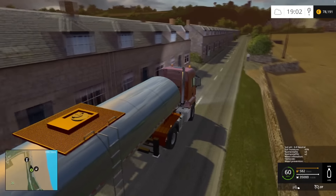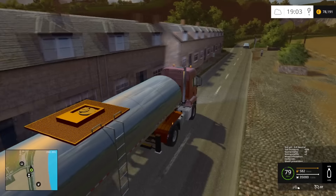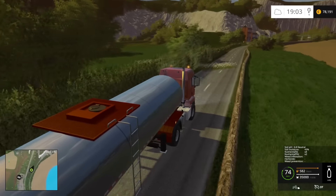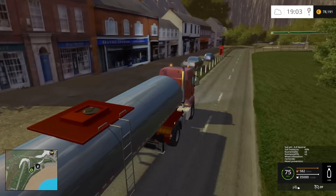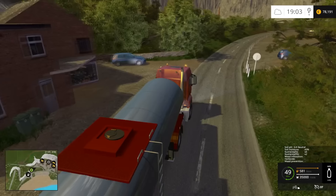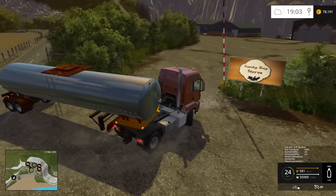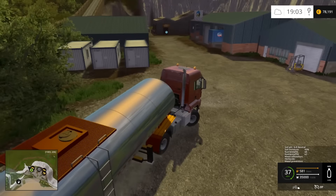I'm going to leave this milk truck parked down here at the milk facility. We're going to move some of the harvesters and maybe some trucks away from the farm to ease the load a little bit. My frame rates used to be like 50 and I'm down to about 30. I think I need to restart my computer because things are not going the way they need to be. The computer hasn't been restarted for a while so something's running in the background that shouldn't be.